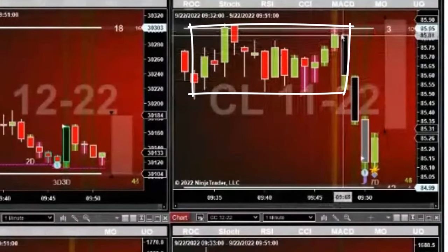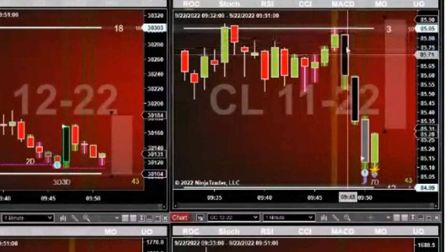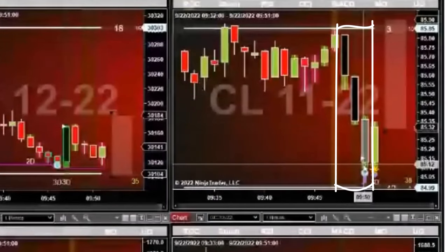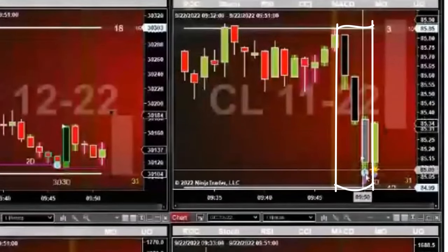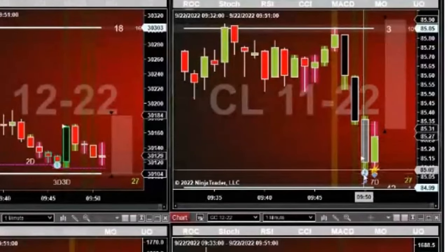In this channel, look at the size of these bars relative to these bars and look at this straight down hard drop. Then we got our speed tick pullback alert, which tells us there's churning going on inside this bar.